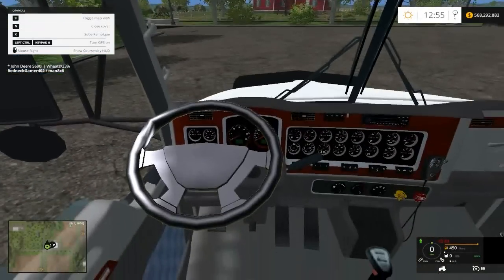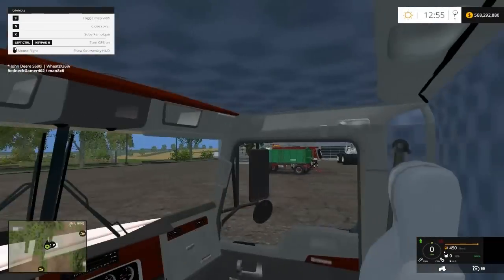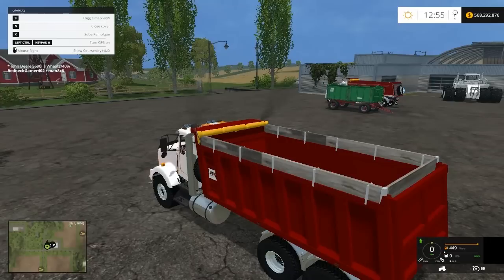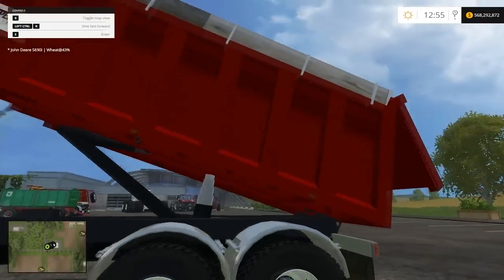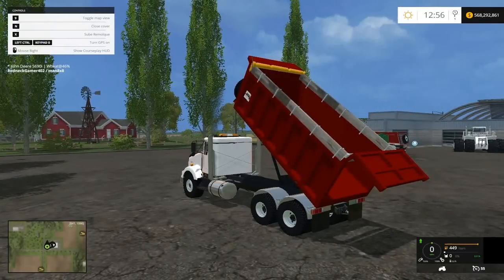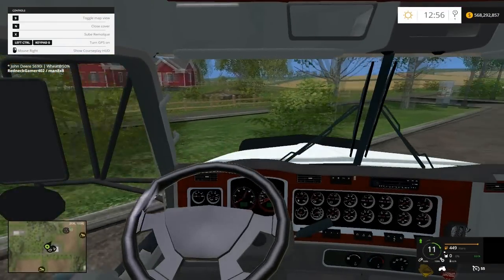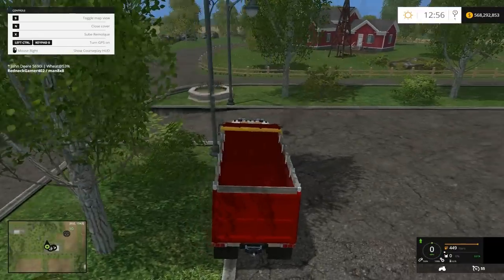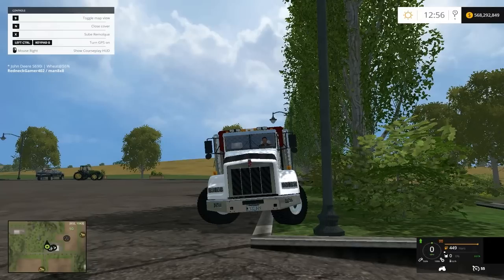Let's go ahead and hop in the Kenworth. Already you can see the steering wheel is off to the side for some reason, but other than that the interior is alright. Let's start it up - it's a little bit quiet. Oh, forgot about this feature - you can actually lift the dump bed up yourself. Pretty nice. And then N for covers. That's kind of a beefy sound. The turning radius is pretty wide, and we get stuck on curbs. I think we've seen enough.